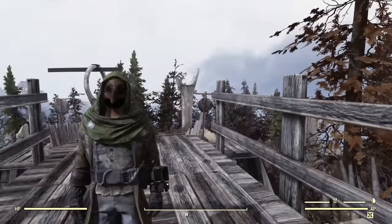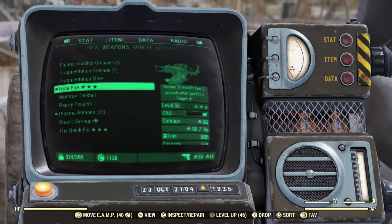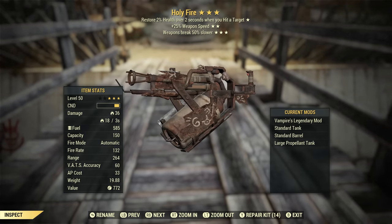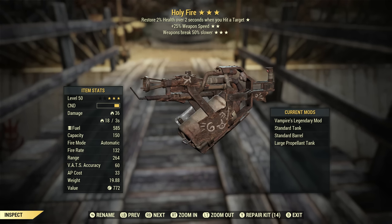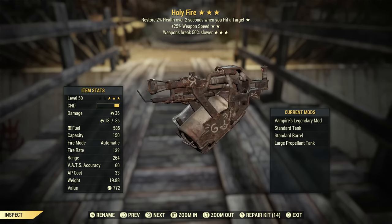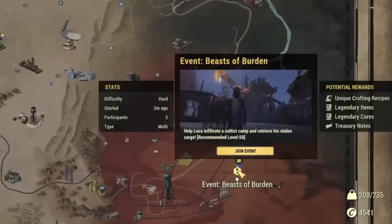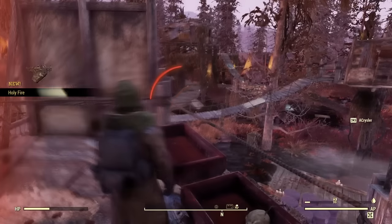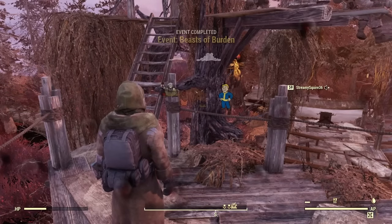Now let's get into the weapon I recommend for this build — that is the Holy Fire. As you can see, this is the effects the Holy Fire comes with. It has the Vampire effect: you restore 2% health over 2 seconds when you hit a target. It also has 25% weapon speed and breaks 50% slower. This is definitely a great flamethrower to get your hands on. You can be rewarded this, potentially, from one of the new events called Beast of Burden.